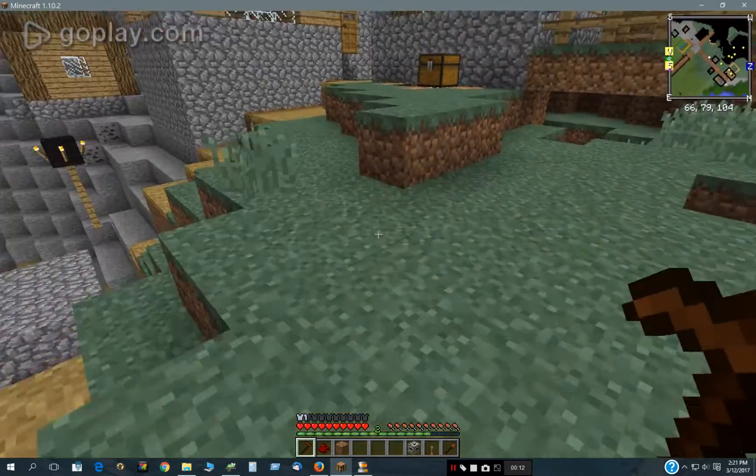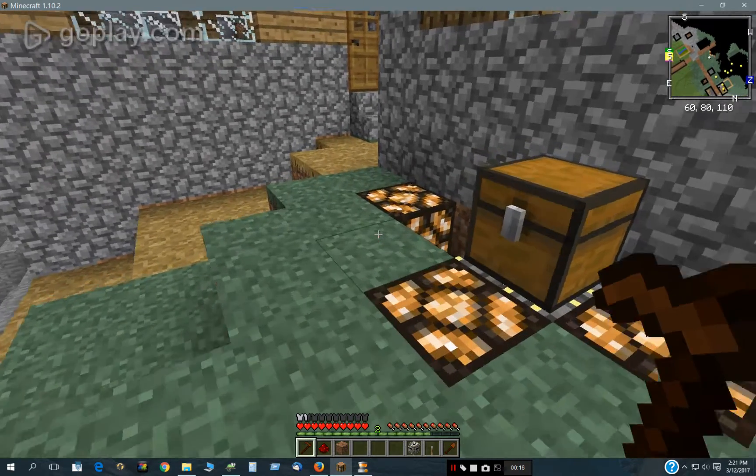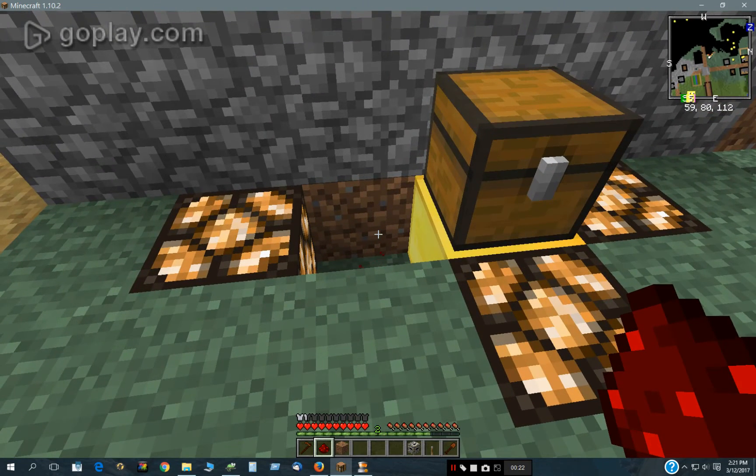Hello there. Here I'm going to do a video on a magic bonus chest that I made in Custom NPCs 1.10, and it's based on a scripted block and the neighbor changed function.